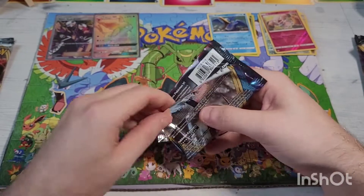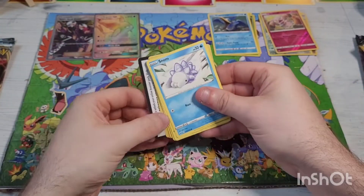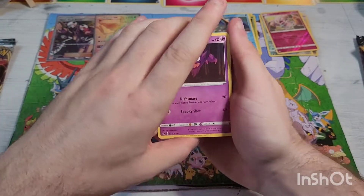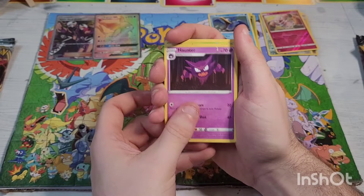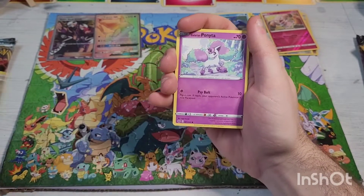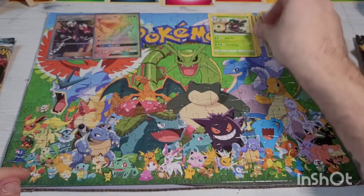Next up Sword and Shield base. I already have one of each of these artworks so I'm not too worried. Going in we have Haunter, Thwackey, Applin, Snom, Grookey, Shedinja, Mawile, Galarian Ponyta, reverse holographic Phanpy, going into a non-holographic rare Rillaboom — which is actually one I needed for the set, and I also pulled it earlier this morning.